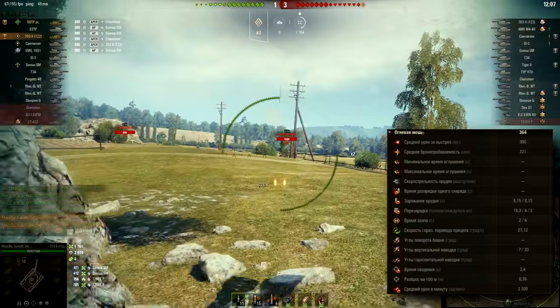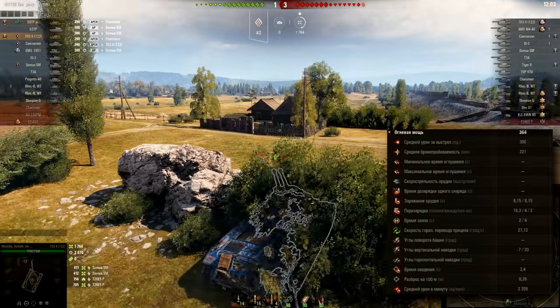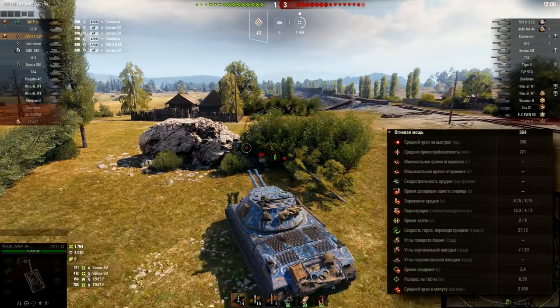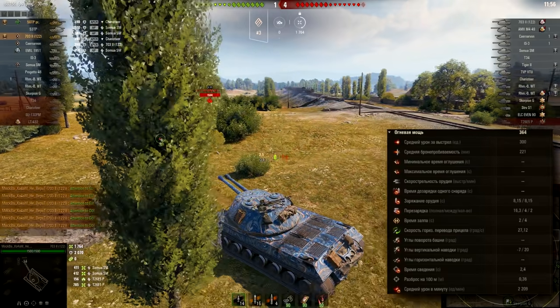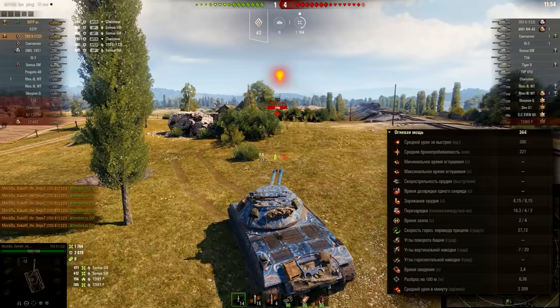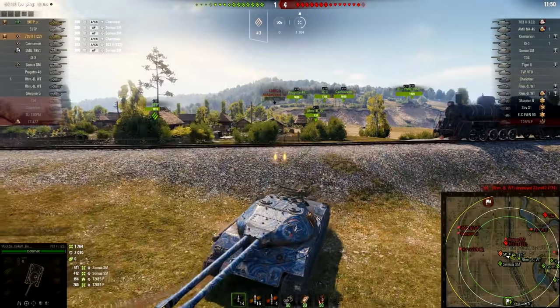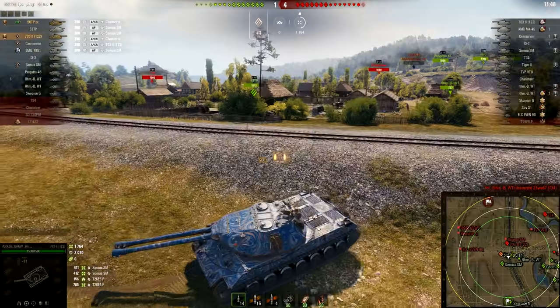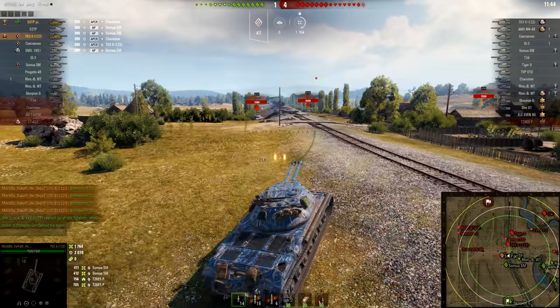Gun elevation is 20 degrees. Aiming time 2.4 seconds — a lot better than on the 703 Version 2 with 122mm guns, of course. Accuracy 0.36 and DPM 2,209. I do not know exactly how those vehicles are configured here, most likely with 100% crew members and nothing else boosting the stats.